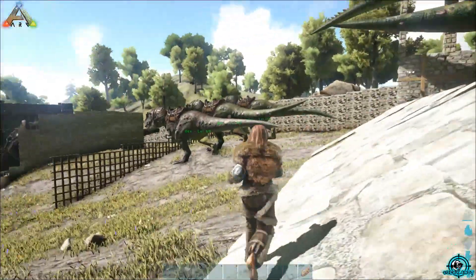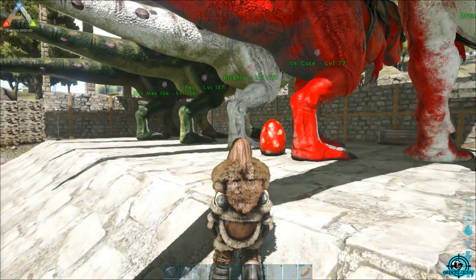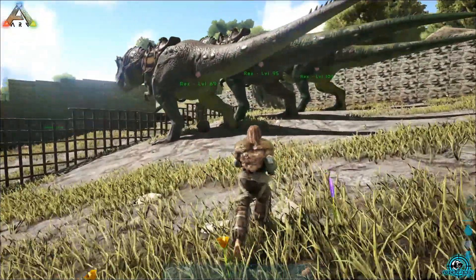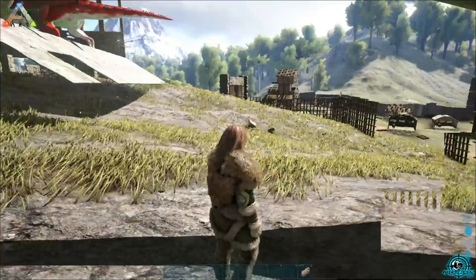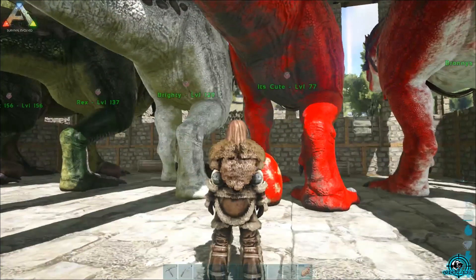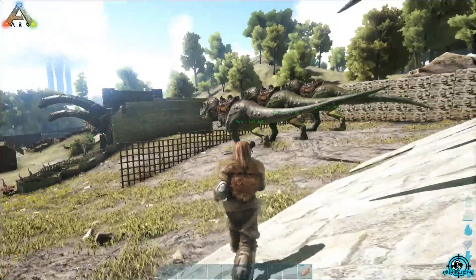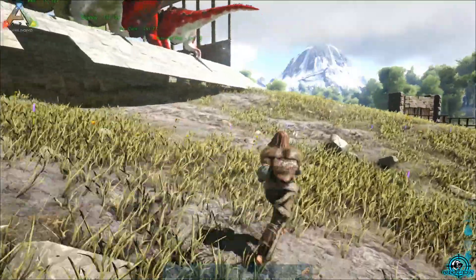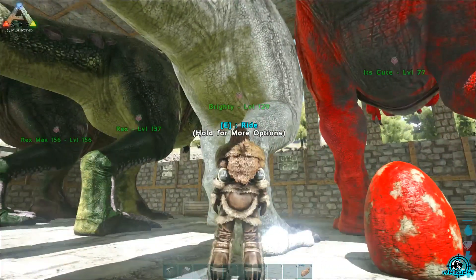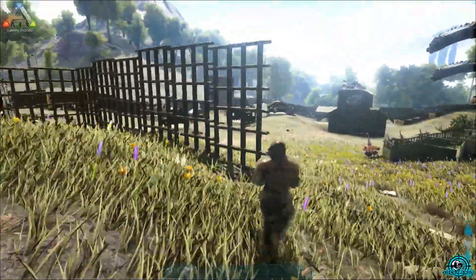These are the rex babies that bred — like the monkeys, these guys were going insane. We had about 23 rexes all grown up and decided to keep five. These are the newest babies. We want to level them up and breed with them. We didn't have a white rex or a red rex originally, but we ended up with this red-and-white baby — Bonnie's Rex — then a red one, and we caught a white one and a green one.